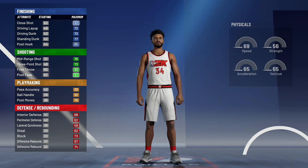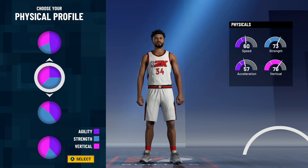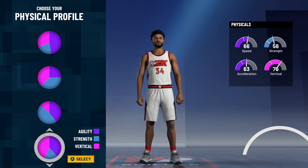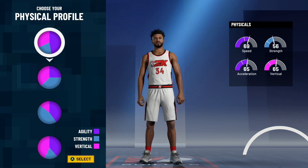Moving on to the physical profile with this build. Personally, I would recommend you pick all agility — I feel like this is just the best pie chart to pick for this build. If you want agility and vertical, or maybe some strength, go ahead and pick balance. It's up to you. You don't have to do everything that I do. I'm going to pick all agility.